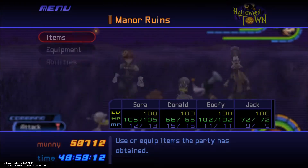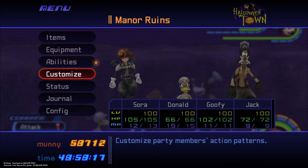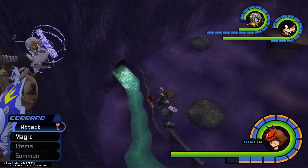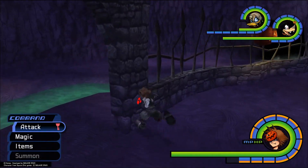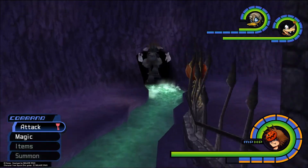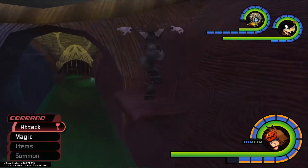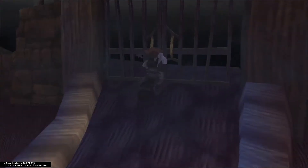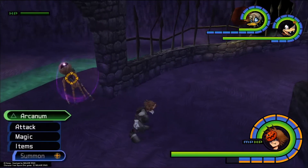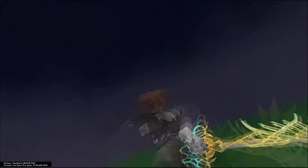Here I am at level 100 with a lot better gear, but the setup is basically the same — Aeroga and Thundaga. You just drop down. Now there's a red trinity here, so the enemy dropping the blaze stone isn't going to show up. So we go back to the bridge, jump up, and go back to the Manor Ruins and drop down again. Now there's no red trinity mark, so now we can summon Bambi.